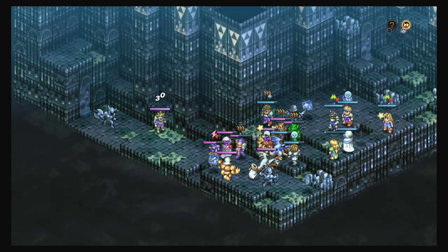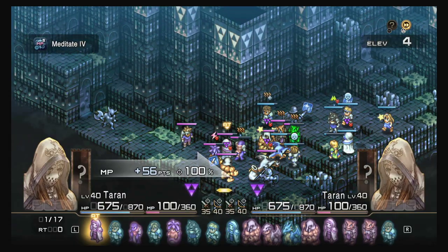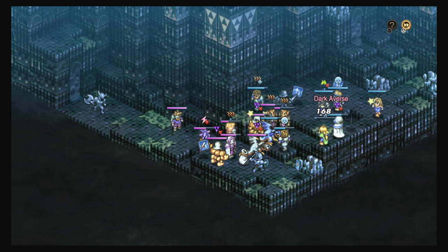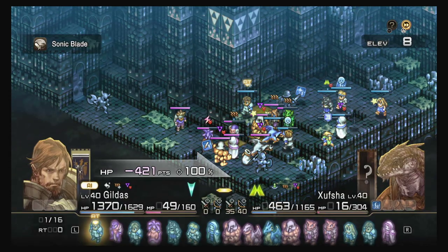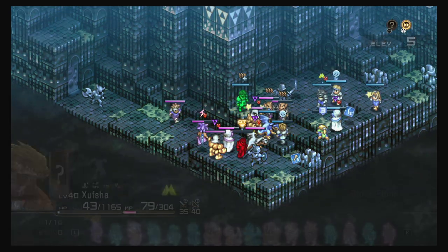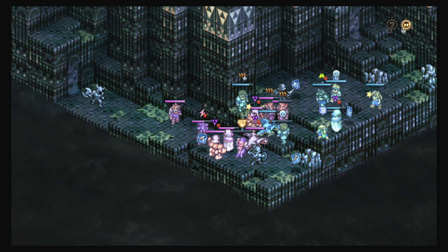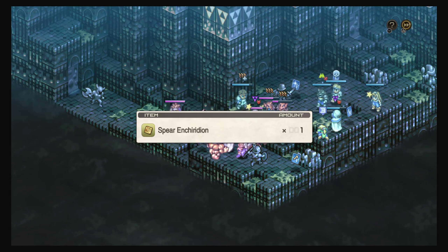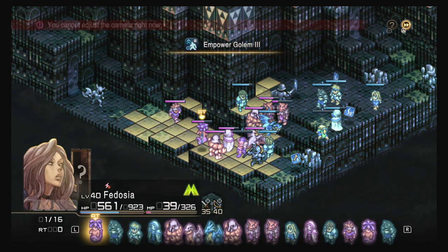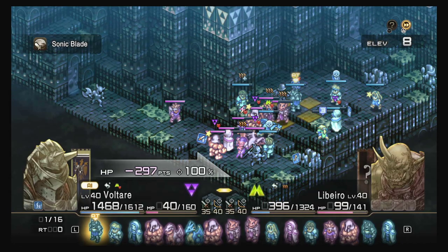Number three — one that a lot of people would question — is bring something that can banish the undead or remove the distilled undead. A lot of people would bring a cleric, but you don't really need one. There are plenty of other classes and ways to exorcise them. You can bring a necromancer to banish them, you can use Koshua the princess, or you can just bring the item to do it.